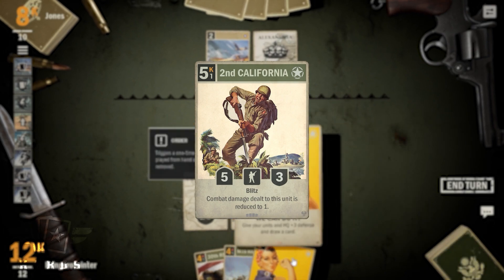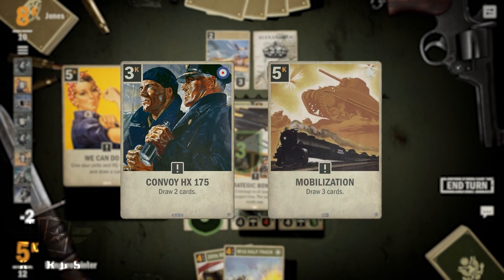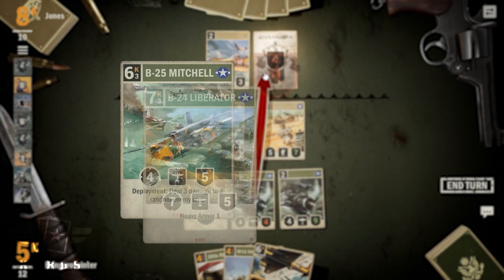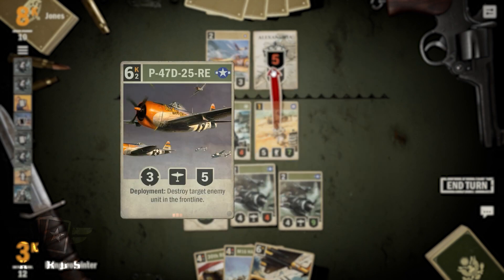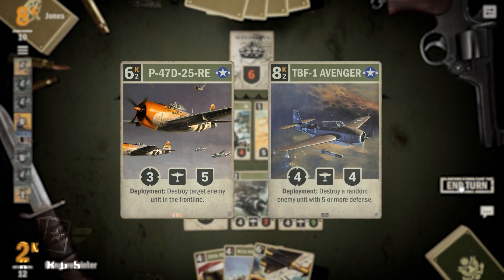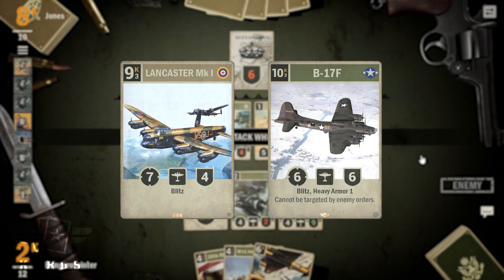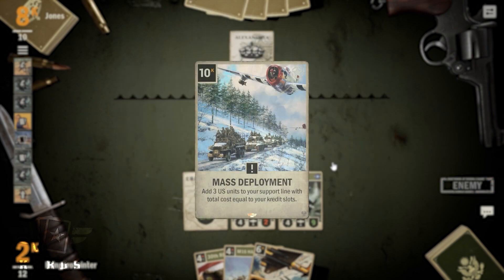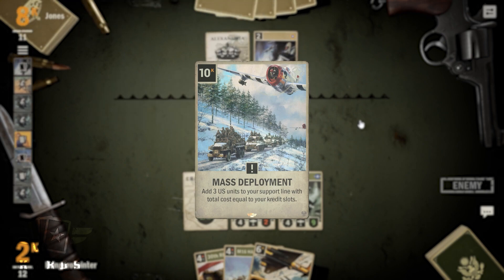Your priority replacements should be Convoy HX175 for Mobilization, B25 Mitchell and B24 Liberator with B17 Flying Fortress, P47D25RE and TBF1 Avenger, and finally Lancaster Mk1 with B17F. Mass Deployment can also be a real game changer once you have enough cards in your deck that give you additional credit slots.